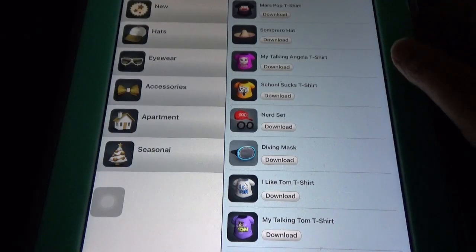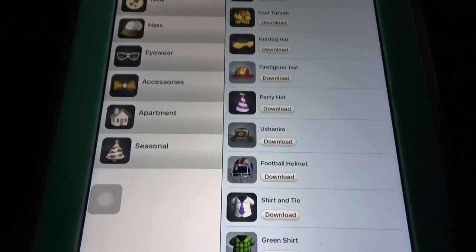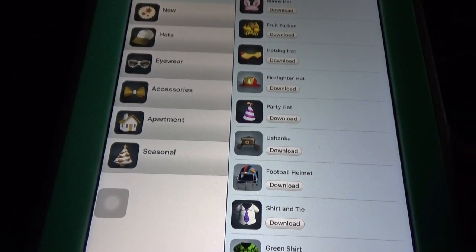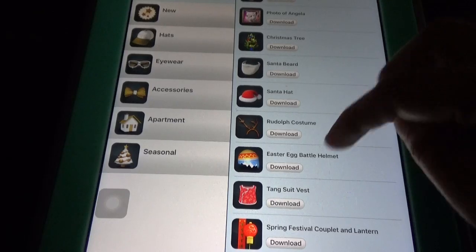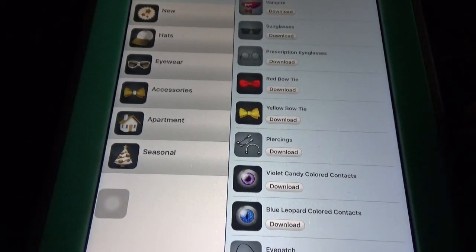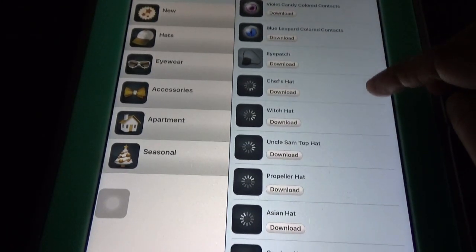Here we have different outfits — so many outfits are available. One thing about outfits and games is that if you log into the Game Center, you can save these games. Even if you delete and reinstall the app, all your progress will still be there.